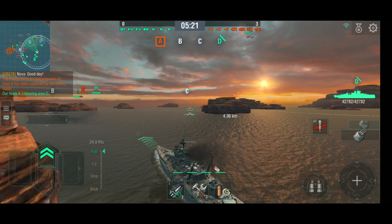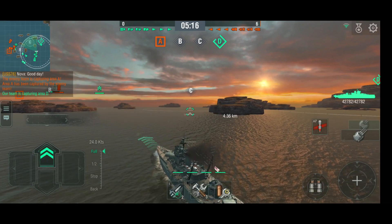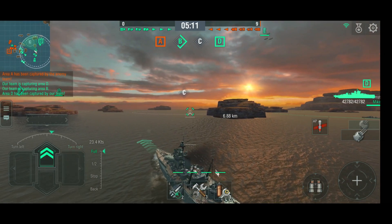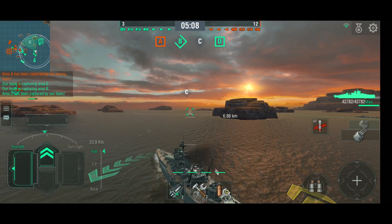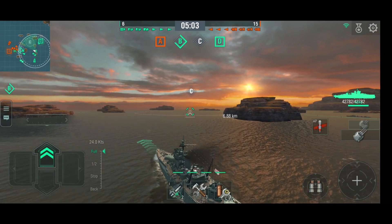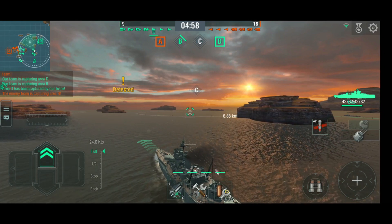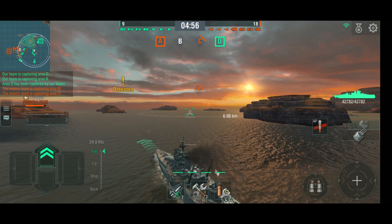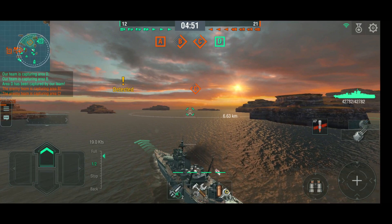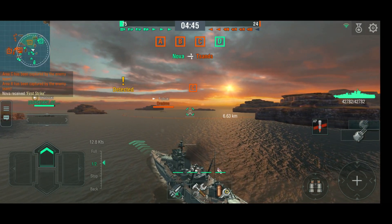I'm aligning guns to the right, getting ready to do a hard turn left or slow down and angle in case they push C. It depends on what they're pushing with — if the Fuso or the Arizona come around, we need to be ready. Nobody seems interested in C yet. Two of three DDs spotted, the cruiser and carrier are pushing towards A. We're detected but can't see anything, so it's not a battleship. C gets capped — one of the unspotted destroyers is in C. There's the Fubuki.